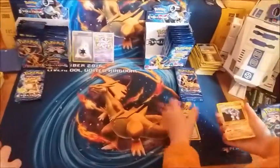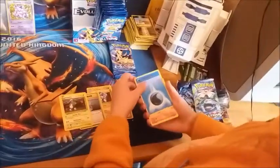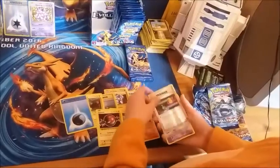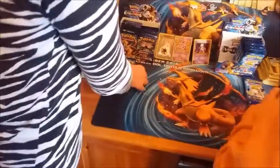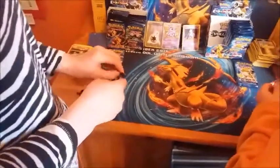So here we've got Full Heal, Machoke, Potion, Magnemite, Water Energy, Growlithe, Machop. Vault Orb reverse holo, Switch - that's pretty. And that's the third Mewtwo out so far, isn't it? Yep, there we go. That Mewtwo seems to appear everywhere - watching people open packs yesterday, that Mewtwo is just coming out left, right and center.